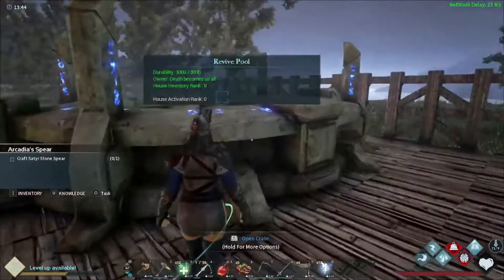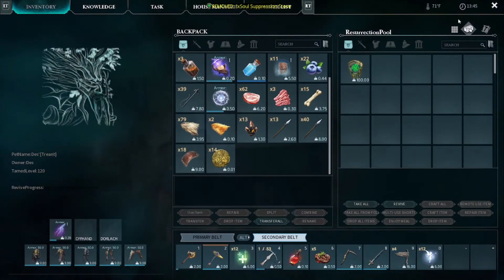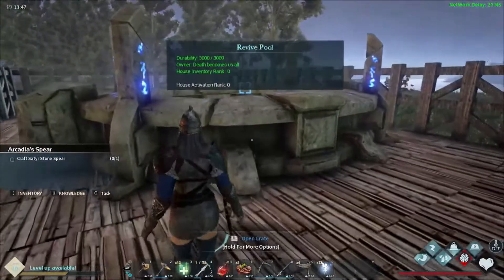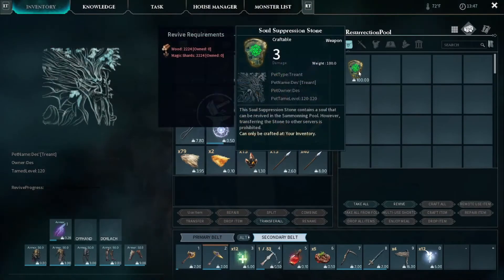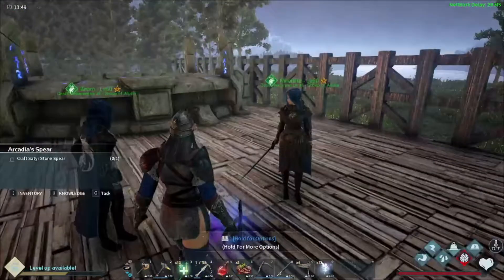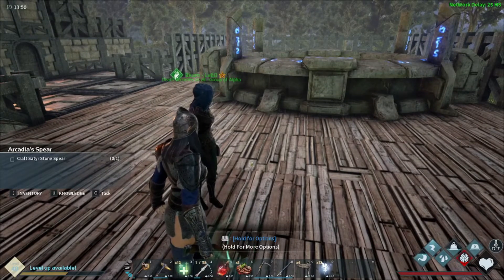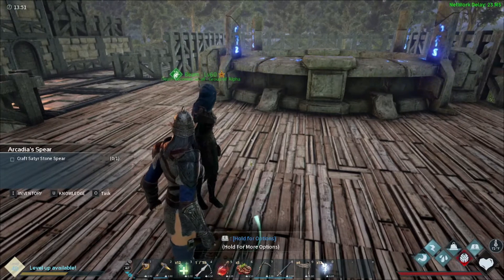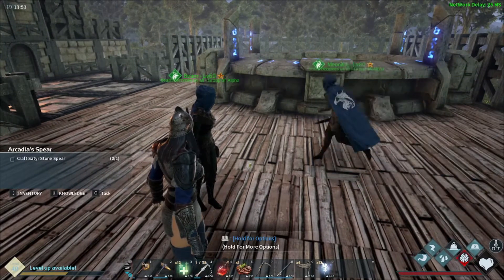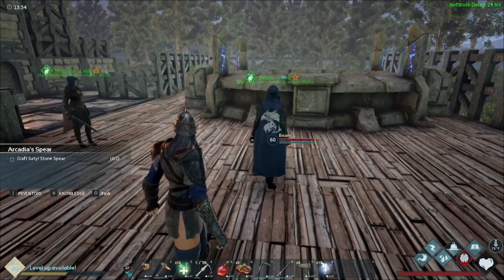Welcome back! Next step is we need to put the soul in a revival pool. Also, you have to be at least taming level six for the large soul suppression stone, because you have to be able to craft it. For level six taming, it doesn't mean you have to keep taming animals until you hit level six — crafting taming arrows, saddles, and stuff like that within the taming section also counts as taming.